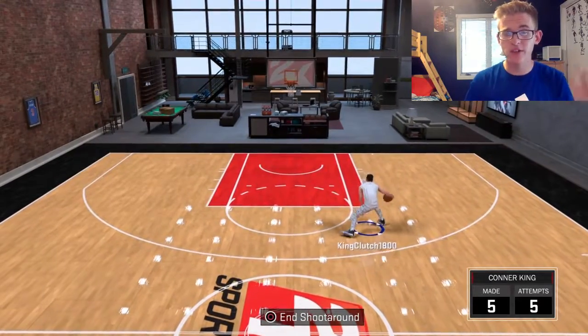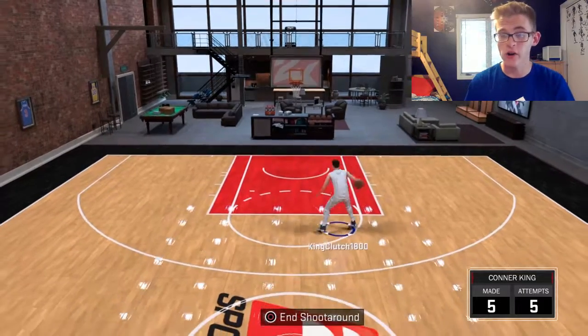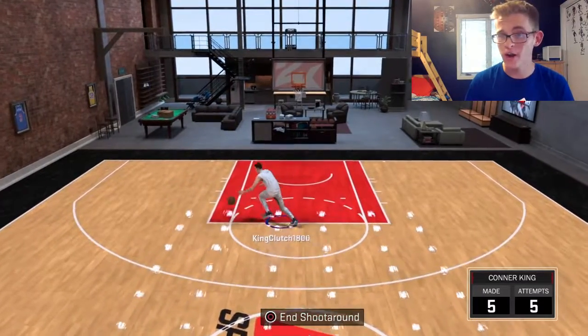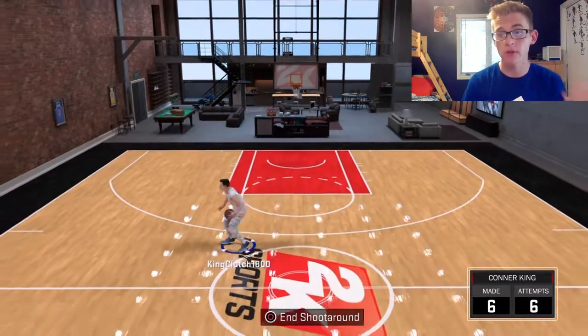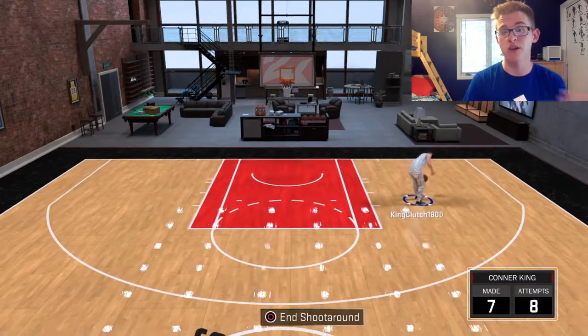With these dribble moves, they're the best in my opinion. You guys are obviously entitled to your own opinion, but these have worked for me very well. I've caught a few ankles on the park, in my career, and in Pro-Am. Gold ankle breaker is a huge help, but these dribble moves do get you quite a bit of space and they are pretty cheesy.